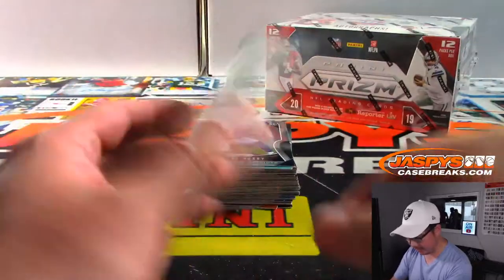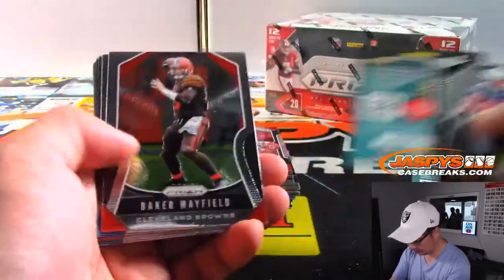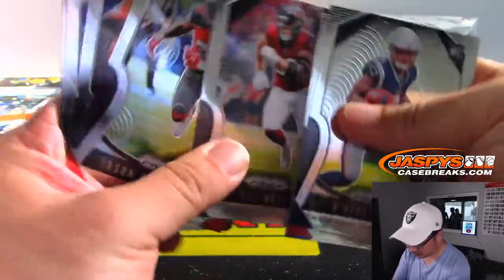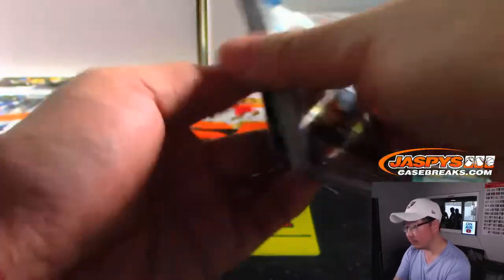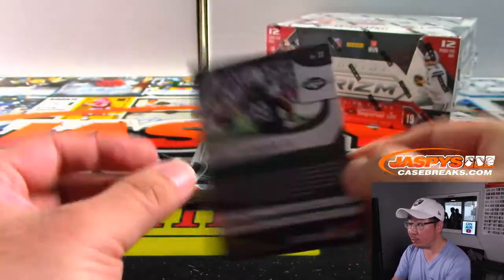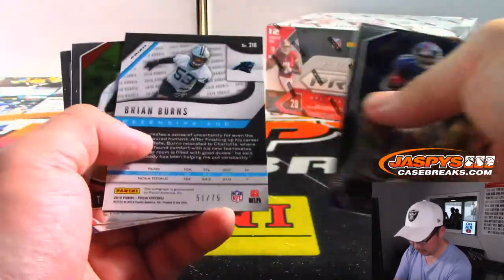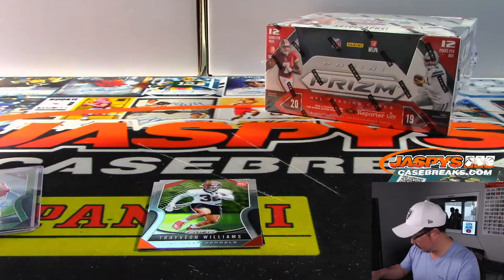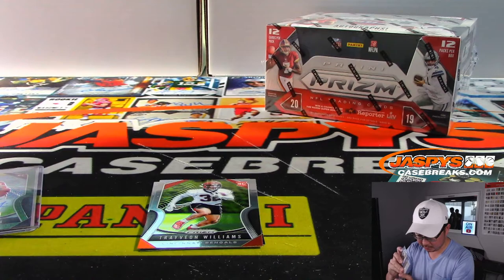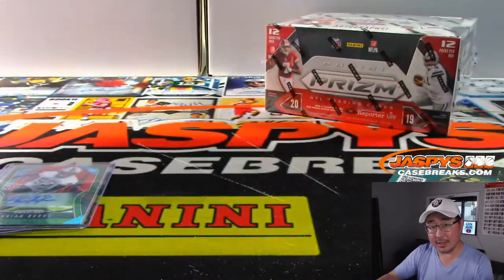There's Riley Ridley to 249. Jonathan Abram. There should be one more autograph in here. There's Steven Gatkowski to 49. Got Chris Herndon the fourth to 149, AFC East. And Brian Burns, 51 out of 75 — pretty solid player for the Panthers and NFC South, Thomas Riffle. Third and final box of the break — good luck everybody.